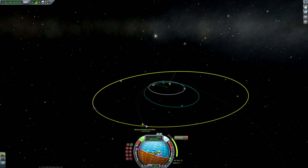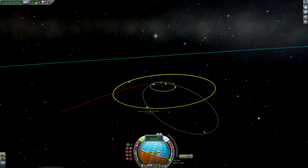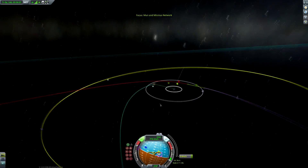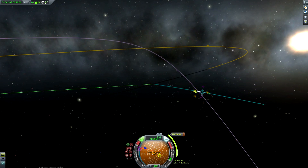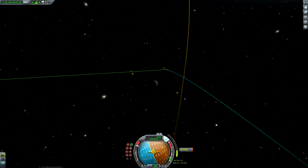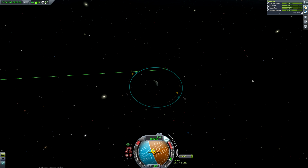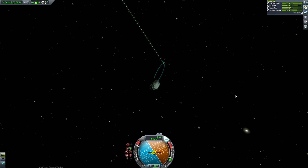Now let's move on to Minmus. We're going to deploy our satellites in the same manner, compensating for the decoupler thrust with an ever-so-slightly eccentric orbit. For synchronous orbit, we're going to need an altitude of exactly 357.94 kilometres. I'm fast-forwarding this bit because you know how to get orbits by now. I also realised I was orbiting the wrong way around so I had to quickly change direction — no big deal.